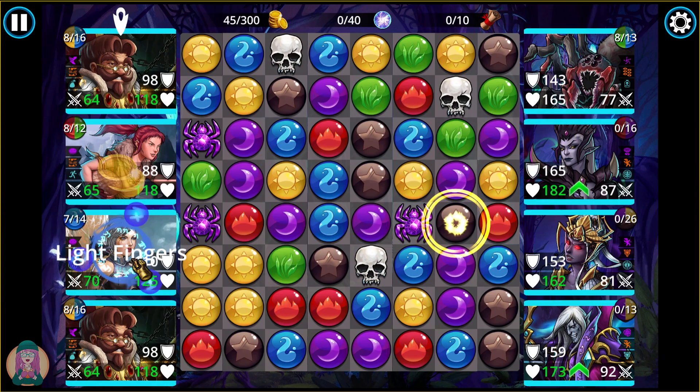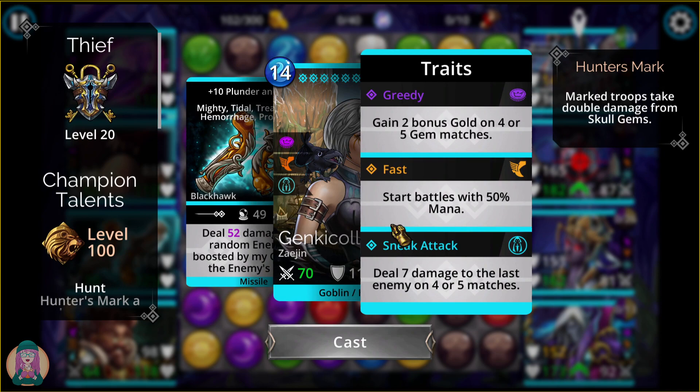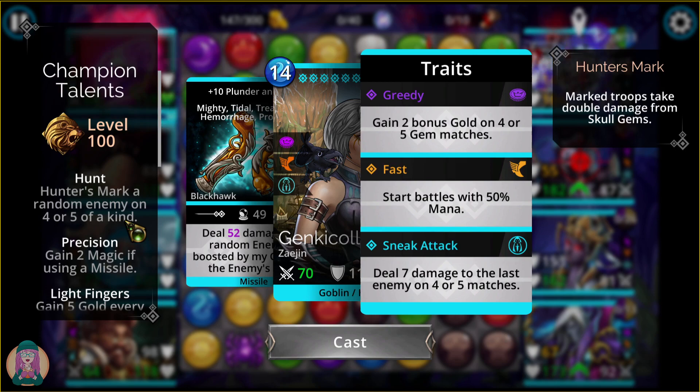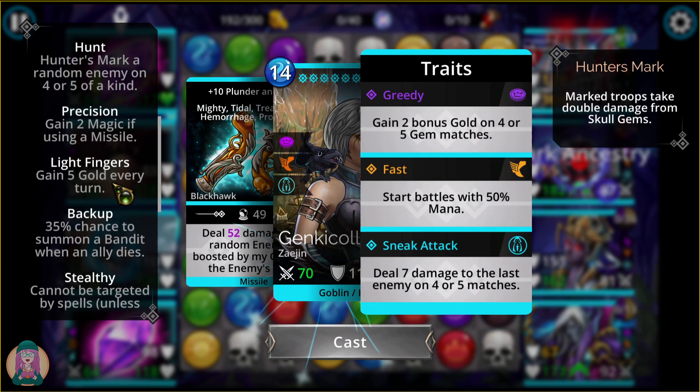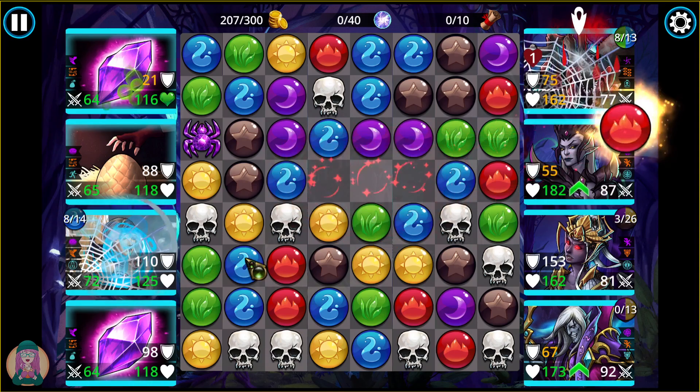I'm using Thief class. This will work with any class at all — I've used it with multiple classes just to get them leveled up. With Thief class, you're going to start with 50% mana, get bonus gold on 4-plus gem matches, hunter's mark a random enemy on 4-plus gems, and Light Fingers gives you more gold every turn. The gold is very important because it's going to boost everything. And you're stealthy, which is important.